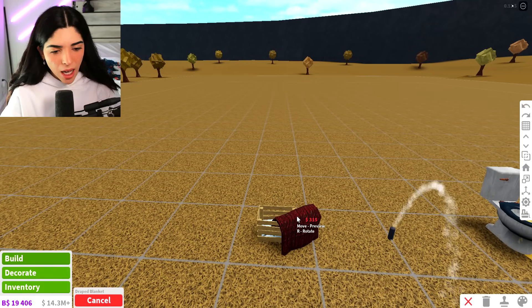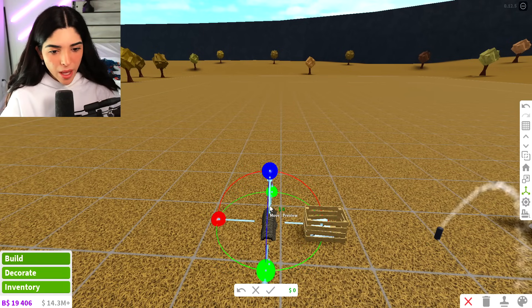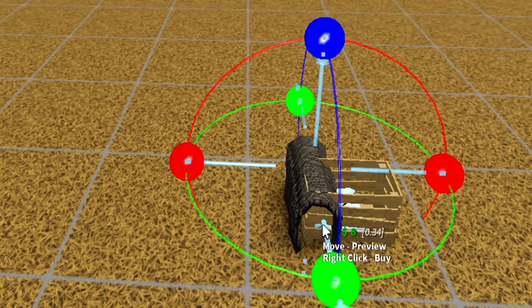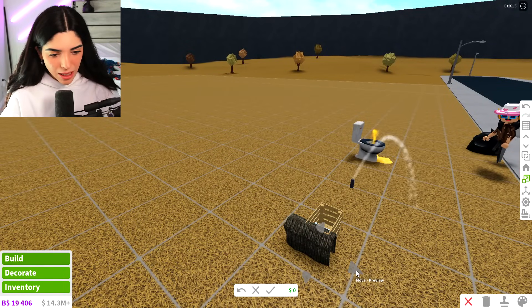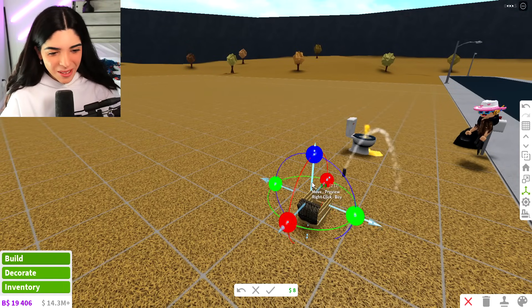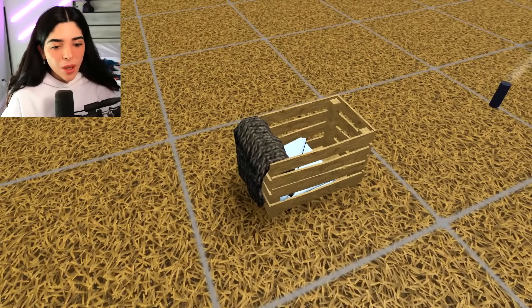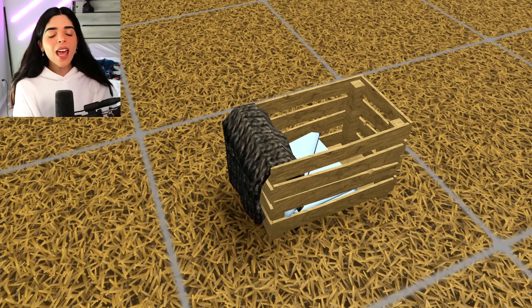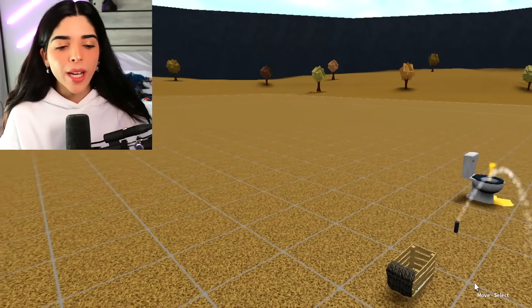And then we can also get a draped blanket and put this on the side. I can do the transform tool — we're just going to transform this up a little bit and then put it on the side of the bin. It is way too big, but we can scale it. This actually looks kind of cute! You just want to drape it to the side. Maybe no blankets inside, but a blanket on the side is actually kind of cute. You can put some books inside and then put it next to a bed — super cute idea.